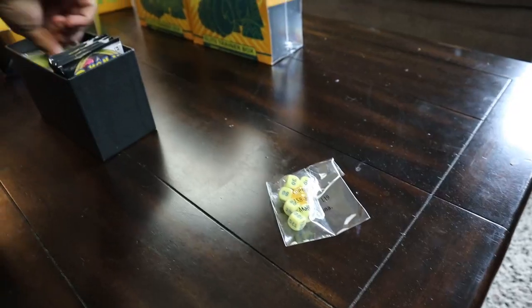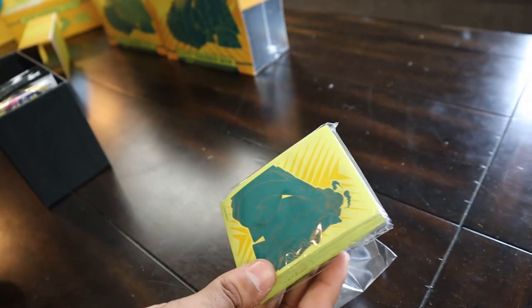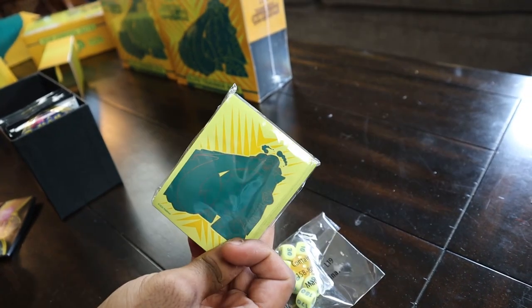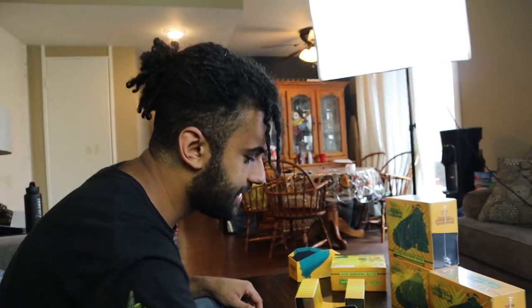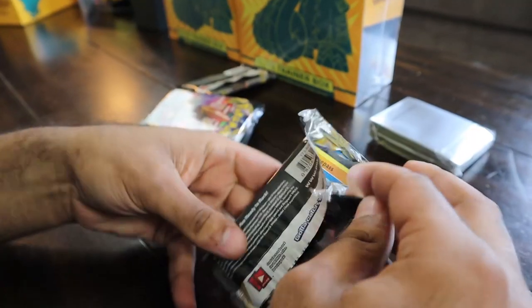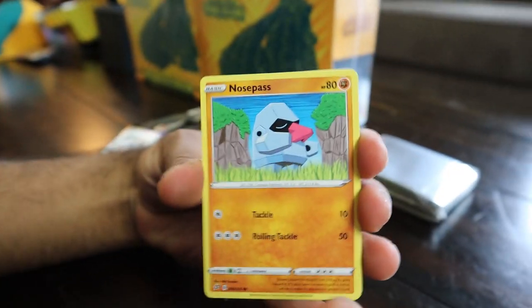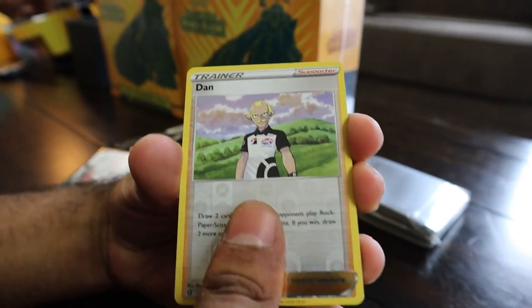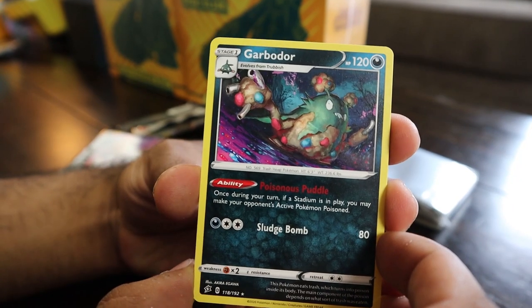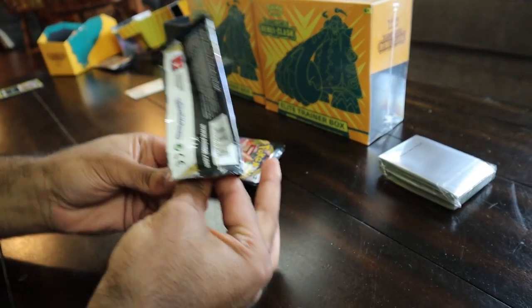Alright, so normal insanely packed trainer box. We got our piss-colored dice. We got probably some of the ugliest trainer box sleeves to come out. I like the Copperajah, but that light, almost watered-down mustard color — that's like an off-cream color. You guys let me know down below how you like these sleeves. Free sleeves! Well, they're not free, and we both know that. Let's do it. We got a Dan Reverse Hollow — don't need that. And Garbodor. Let's hope that Garbodor is not a firm suspicion of what it's gonna be today. That's what I said — all the pulls were in the trainer boxes. Let's keep trying.